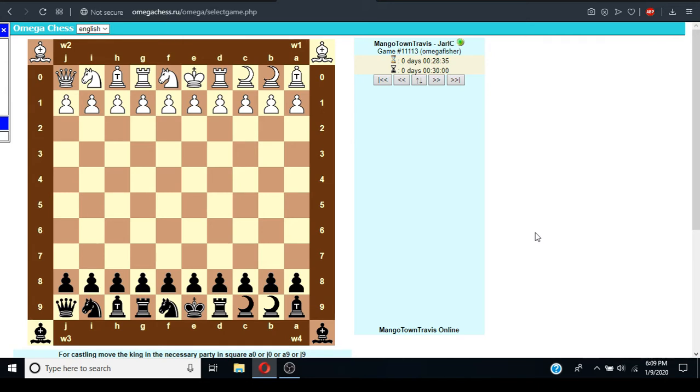Omega Chess is a commercial chess variant designed by Daniel McDonald in Toronto. The game is played on a 10 by 10 board with extra squares. Part of the reason for adding the new pieces was to equalize the number of jumping pieces with sliding pieces. The wizard was created specifically to be a color-bound piece, a parallel to the bishop.